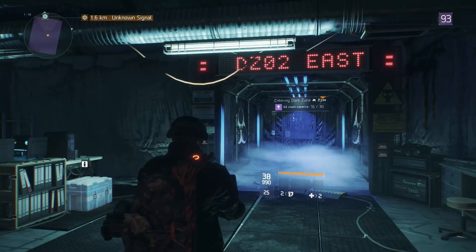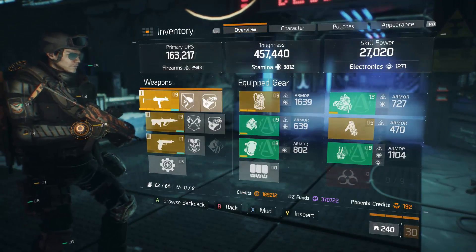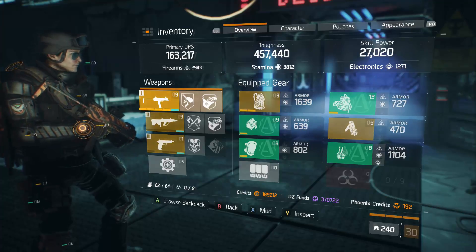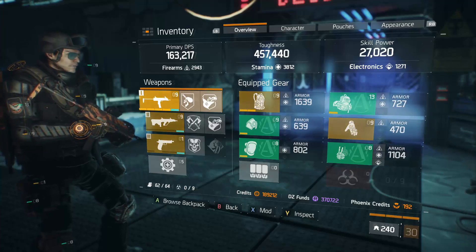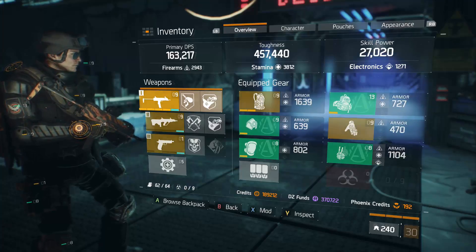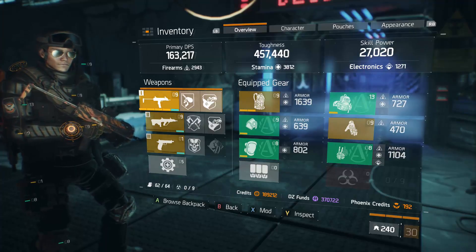Today I'm going to do another Alpha Bridge setup build showcase. The way I'm using it with this build is with SMGs rather than shotguns. It's going to utilize the Reckless chest piece and the Savage gloves in order to reach a really high damage output potential, and it's specifically geared towards PvP. This will work from a solo play perspective, though Alpha Bridge isn't the easiest gear to get.